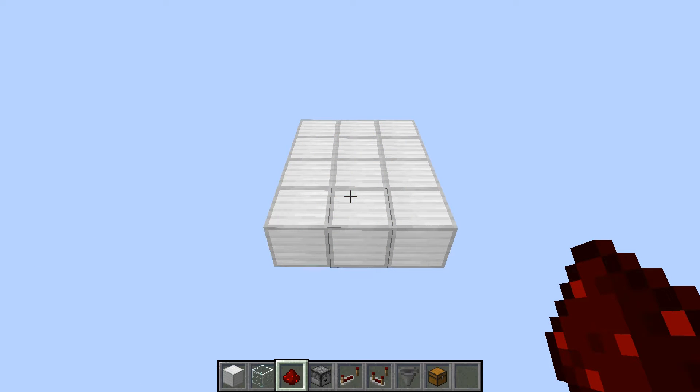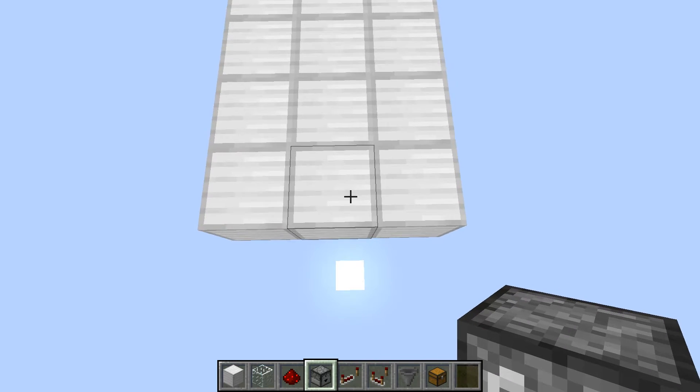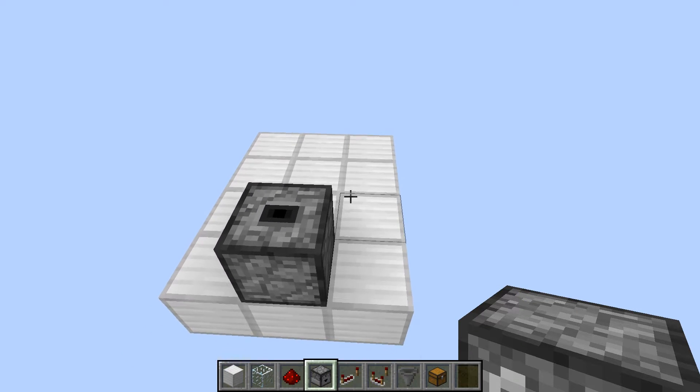To start this build, we're going to need a 3x4 area. What you're going to do is put a dropper facing upwards, and that will shoot up into the blocks we have — the 3x3 grid.